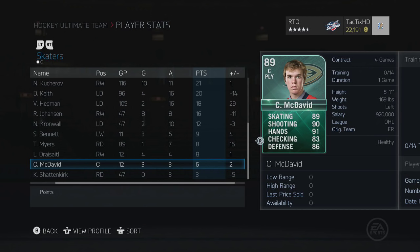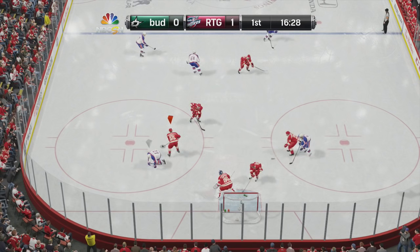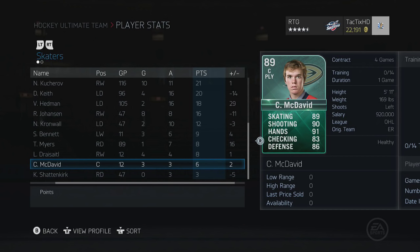He also made his linemates very good. Drysdale had 8 points in 12 games, Bennett had 9 points in 11 games — both those players were boosted to 99 everything, so that gave them an edge, but McDavid made them just as good as they made him. A lot of plays would be McDavid winning the faceoff back to the defenseman, defenseman passes to a winger, winger cross-creases to the other winger — McDavid started the play but was just one pass shy of getting the assist.